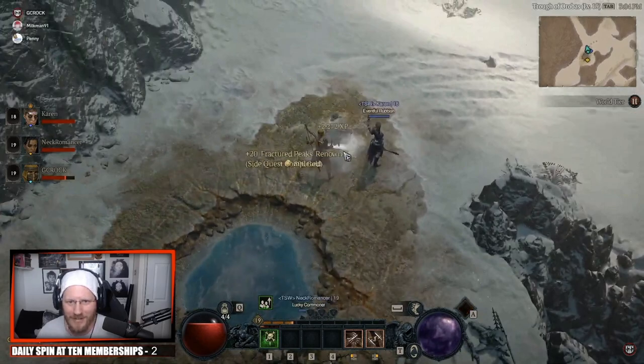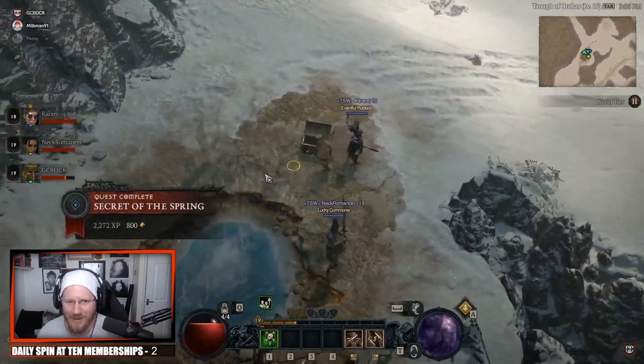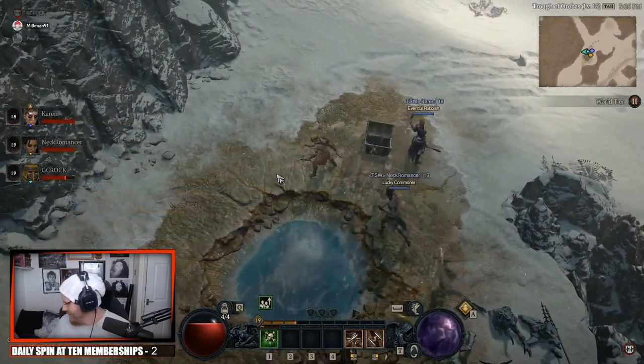You'll notice that a chest appears just north of the Spring. All you're going to do then is collect that buried chest, and that is the sidequest complete. Secret of the Spring complete — you've solved the riddle.